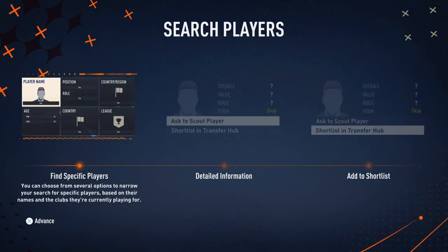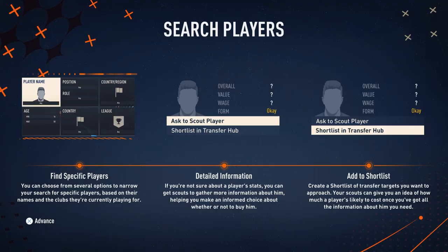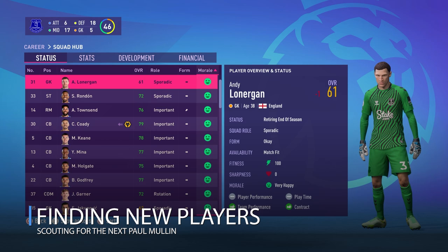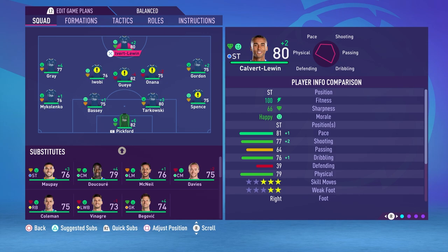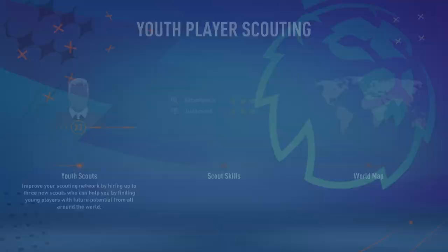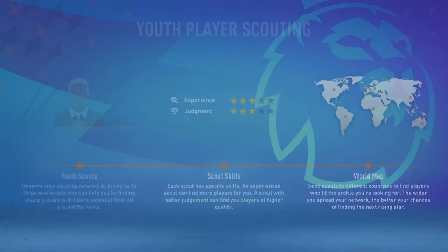If you want to find new players to make your team even better, you should know a few things about scouting. Every scout is slightly different — if you'd rather have really accurate reports, focus on the judgment stat, whereas if you'd rather get loads of players to look at, focus on the experience stat. It's super important to fully scout players before trying to sign them. You'll get to know their transfer demands, see if they fit your team's ethos, check their stats, and you'll also get to see hidden information like their potential to be special, their wage demands, and how much they'll cost your transfer budget.